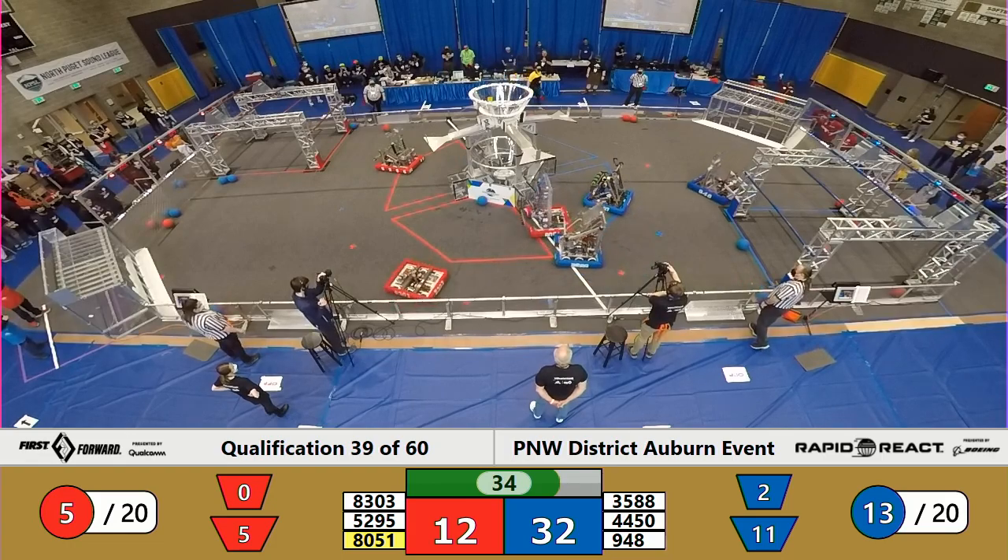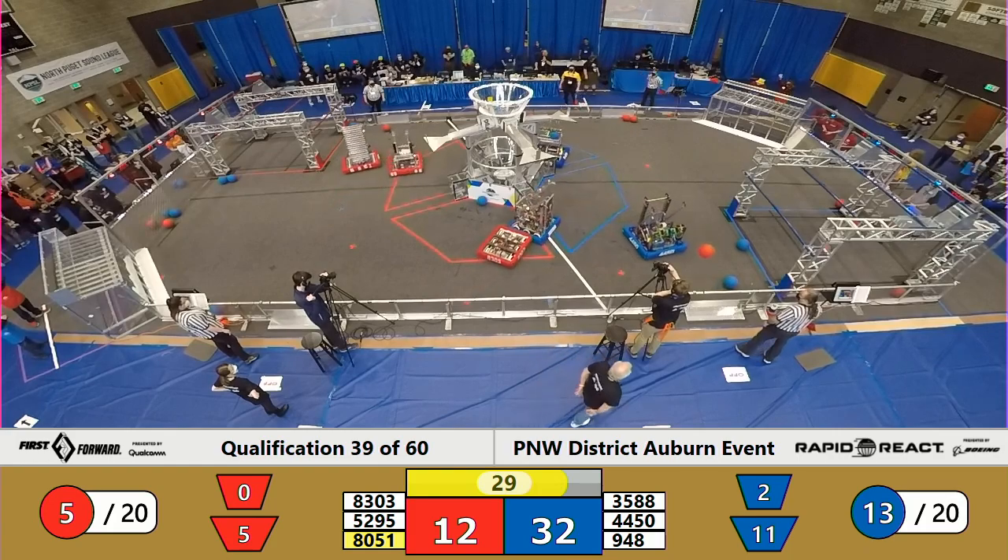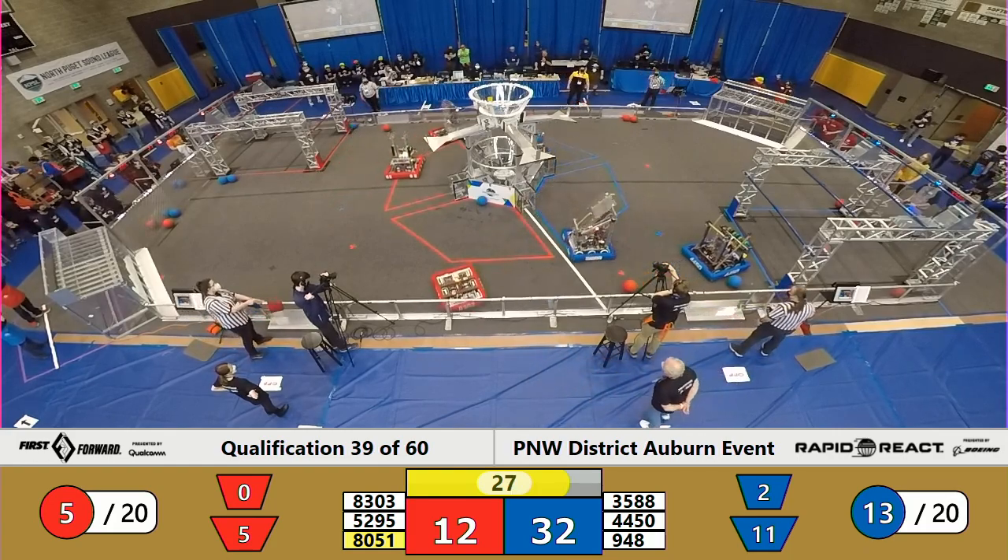Blue has hangar bots all the way around; Red only has two, so we'll see how that plays out. Two shots for the upper hub — Red over the top, Blue successful.